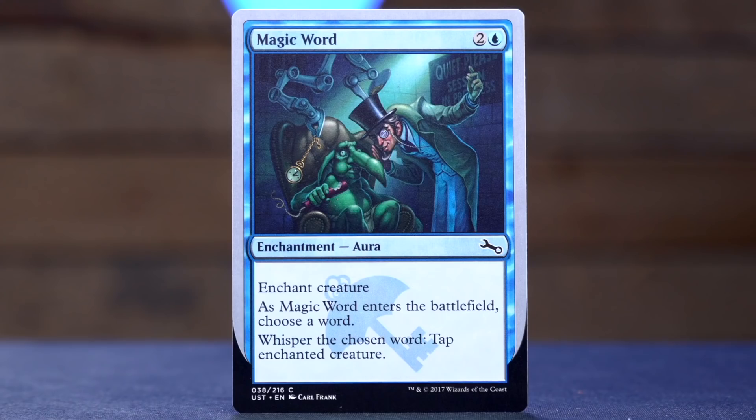First up, we have Magic Word — two and a blue for a creature enchantment. As Magic Word enters the battlefield, choose a word. Whisper the chosen word: tap target creature. I remember this being very silly at the pre-pre-release. There were some upsetting words that people chose — probably because I've scrubbed that from my memory. Definitely try something that sounds more threatening when whispered — that's my pro play tip. Unsettle your opponent. Disclaimer: only do that if you and your opponent are already friends. Do not try to actively unsettle random people at your game store by whispering 'moist' or something at them.